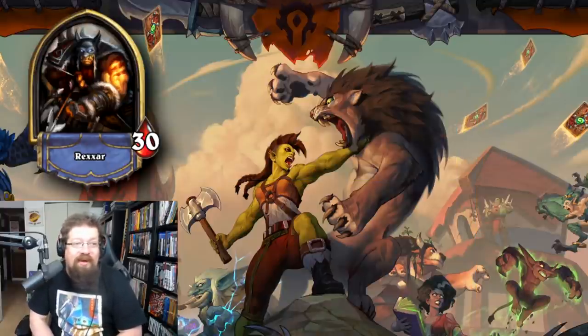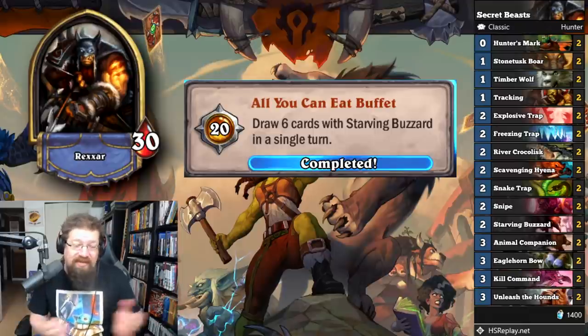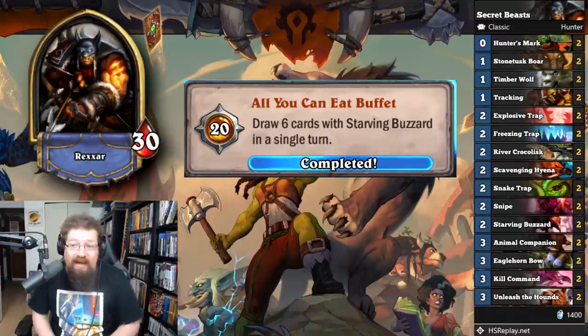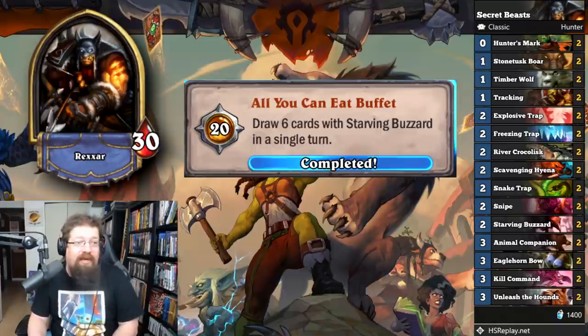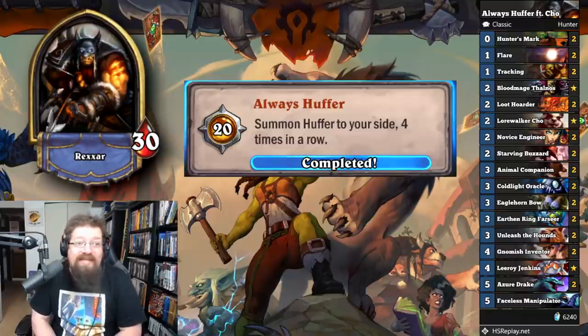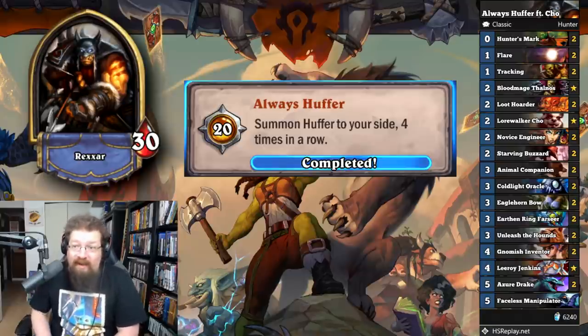Next, we have Hunter achievements starting off with 'All You Can Eat Buffet' — draw six cards with Starving Buzzard in a single turn. I just played Secret Beast Hunter — you don't have to run secrets, I was multitasking with the secret achievement. Just play Starving Buzzard with a bunch of cheap beasts. You could play two Starving Buzzards at once and they help each other. Really not too complicated. You can do this on like six or seven mana.